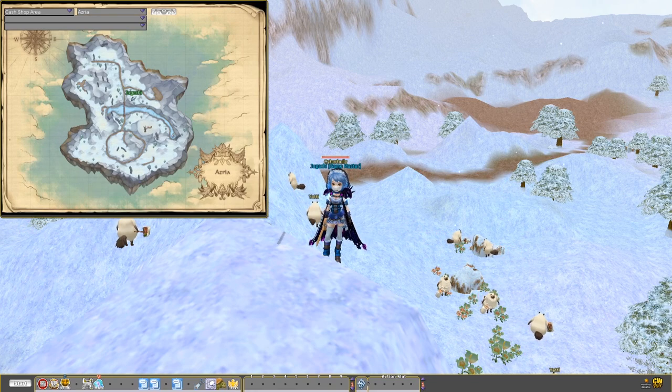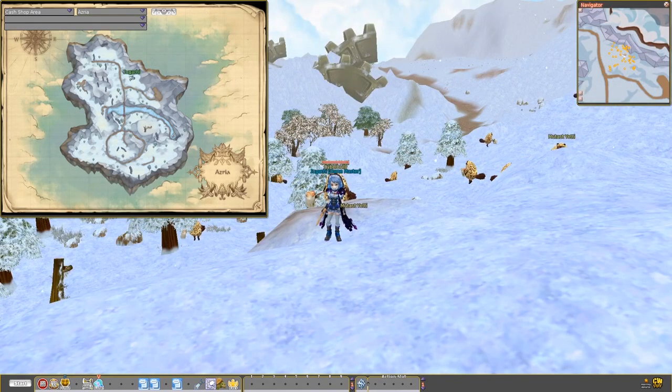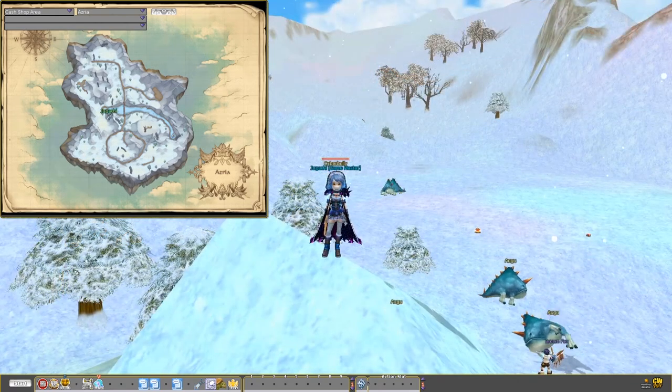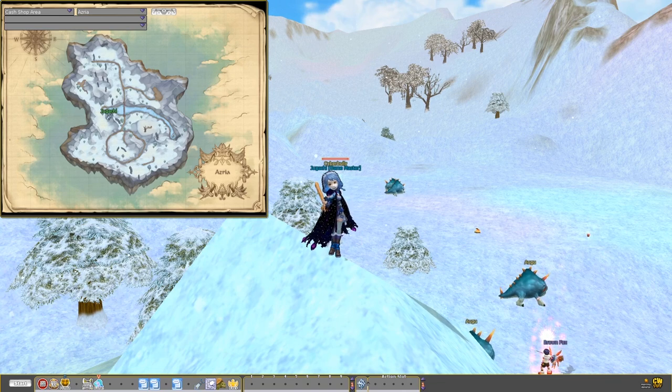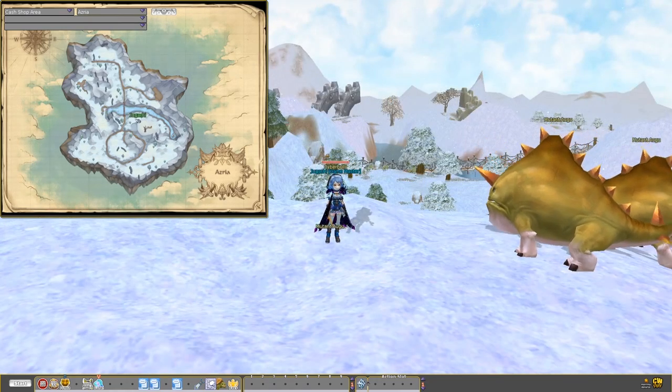First off, we are heading towards the Yedis and slay them until we reach roughly level 69. Now we are heading towards the Mutan Yedis and we are trying to aim for level 76 here. After we reach level 76, we want to go to the Ogos because they are our next goal. We are killing Ogos until we reach level 82, so that we are in the damage break for the Mutan Ogos. Next up are the Mutan Ogos.